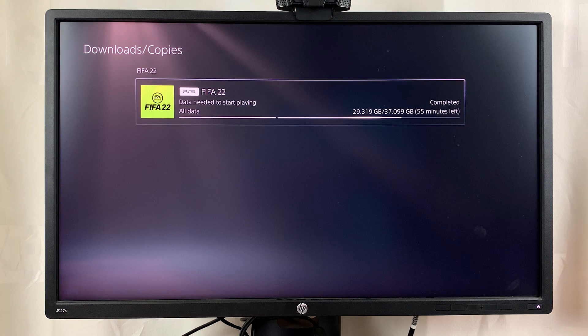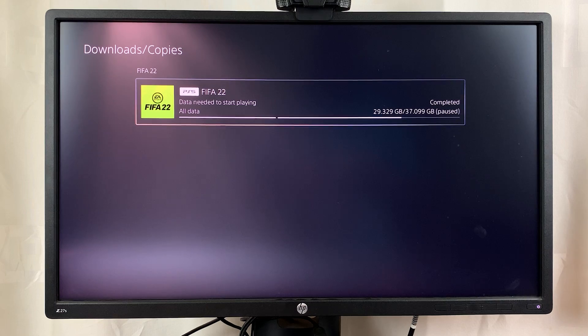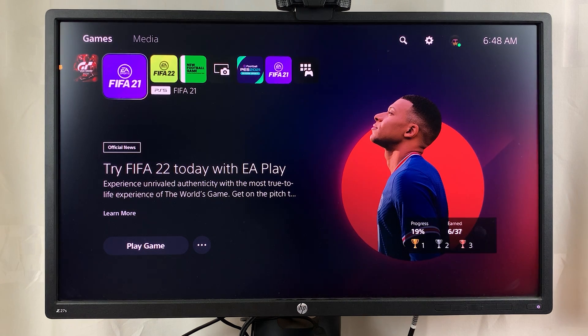I'm going to go ahead and select that game, and then from the menu that pops up, select Pause. As you can see, that will pause my download and now I can go back to my game and play smoothly and use all of my internet bandwidth.